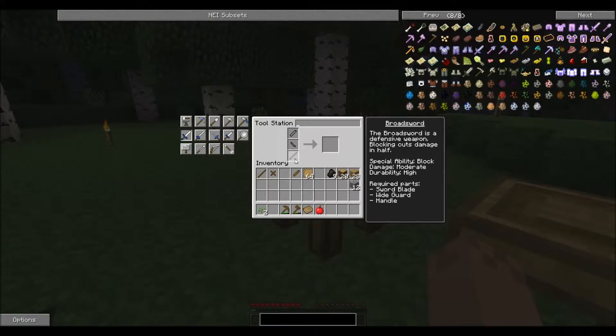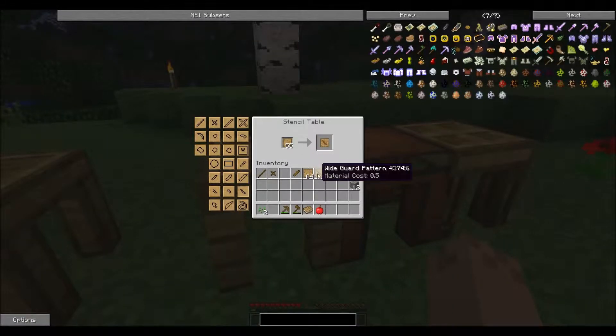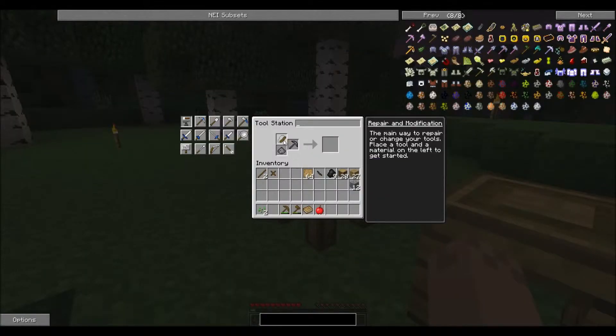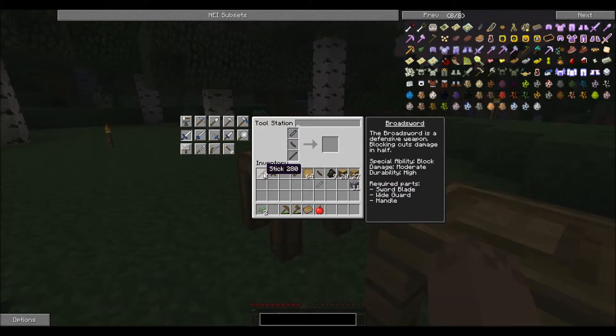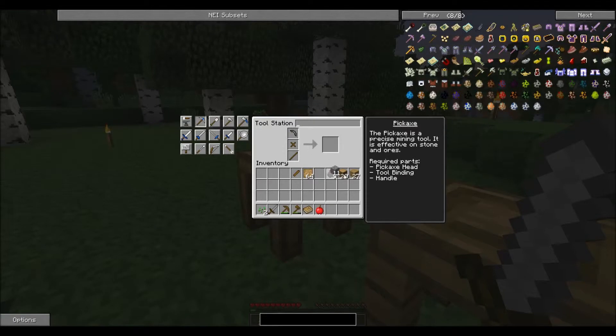I want to make a regular sword. Let's put some cobble in there — that's what I wanted to make that out of. We'll make a sword with a wooden handle, a wooden wide guard, and a stone blade. There we go — now we have a sword. It's not the best but it'll get us started. And then a stone pick — that'll just use up the rest of this stuff. Need to make a stone axe head.